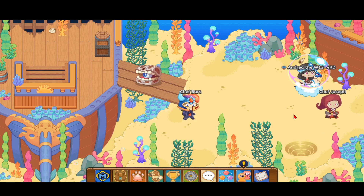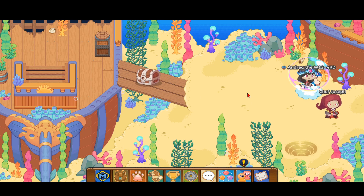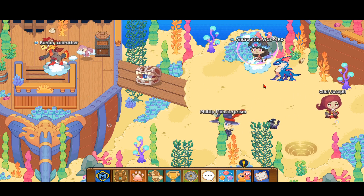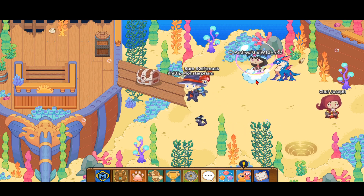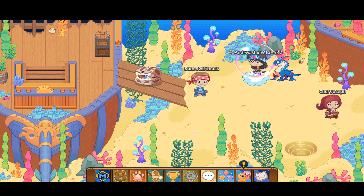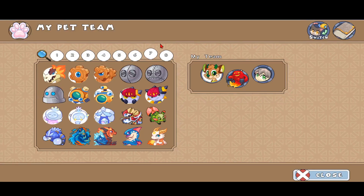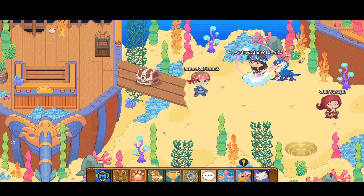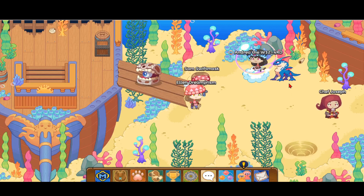That was how to get the awesome water element fishbowl pet in Prodigy! If you enjoyed this video, don't forget to hit subscribe and the like button, and hit the notification bell so you don't miss out on any of these awesome Prodigy videos. I'll see you in the next one — in the meantime I'm going to explode from the fishbowl's heat from its corkscrews getting so hot. Anyway, see you in the next Prodigy video!